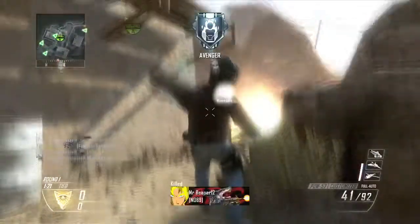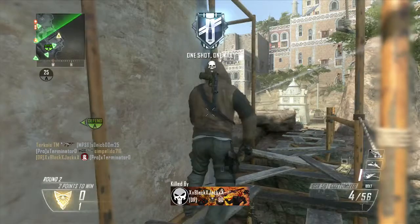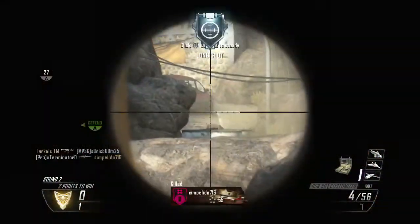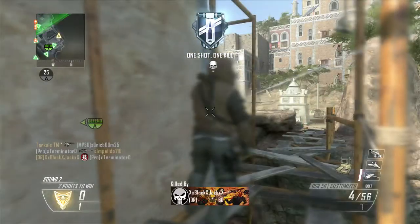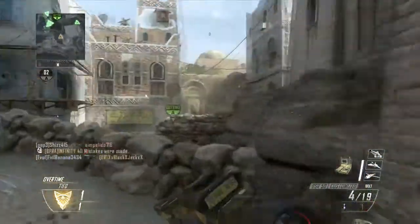Right here we are hard scoping in hardcore and we just get ourselves a headshot hit marker. Let's take a look at that slow-mo real quick. Our guy comes right here behind the red car, we get a headshot hit marker — we see the little hit marker right there — but we don't get the kill. What is that?